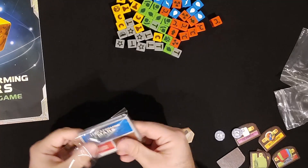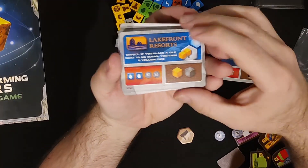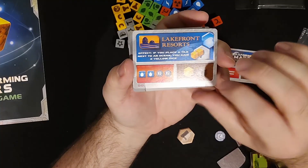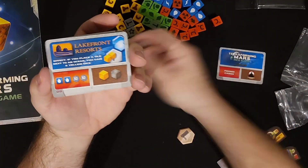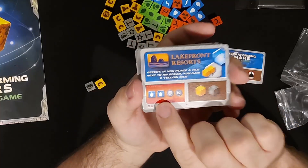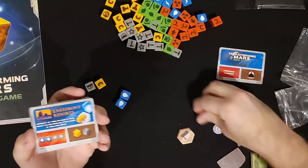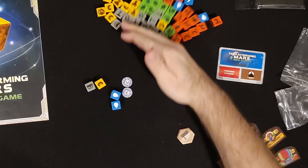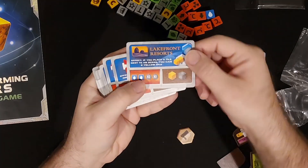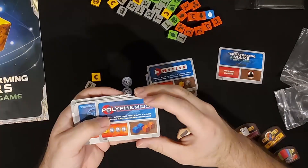Go ahead and open up this promo pack. These are the corporations — you're going to start out with that. You're going to get production of that and start out with those dice. What you're going to do for production is take what's on that production, roll it, and keep those dice as that resource. These ones give you straight up two of the water symbol, and then you're going to get two wild tokens as well. That's what you start out with at this corporation. It also has an effect: if you place a tile next to an ocean, you gain two yellow dice. These are all going to have different production and different effects — some don't have an effect.